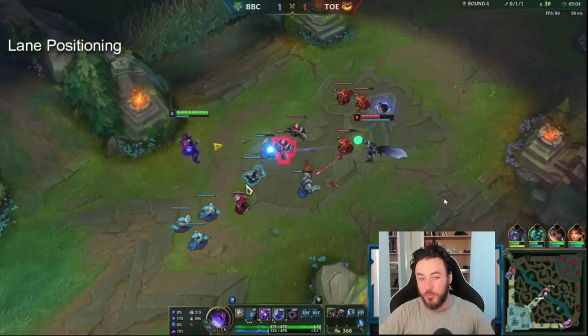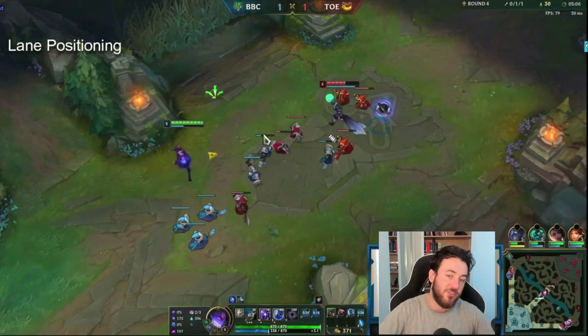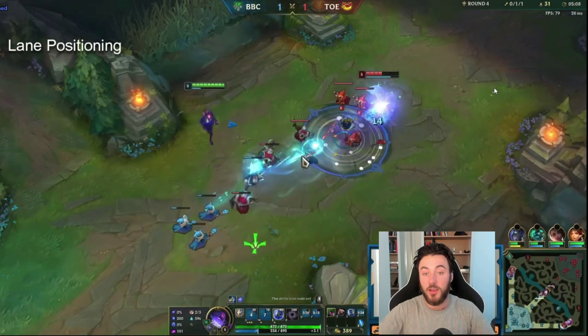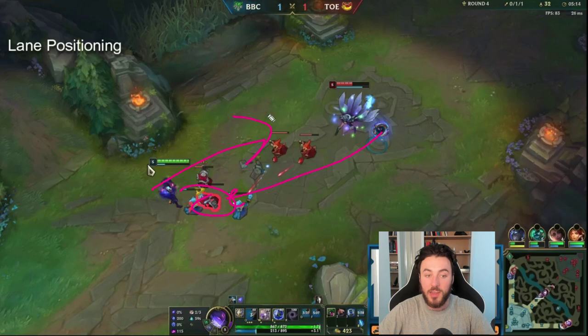Notice how far up I am relative to my minion wave. I walk up a bit prematurely here which gives her a tiny window, and the only reason she clears the wave is because I miss my Q. But the point is I'm not sitting all the way back — which is what I see coaching clients do all the time — because that gives Ahri so much room to clear freely and auto the minions down for free. By positioning aggressively I'm able to thin the wave and zone her off the creeps simultaneously.